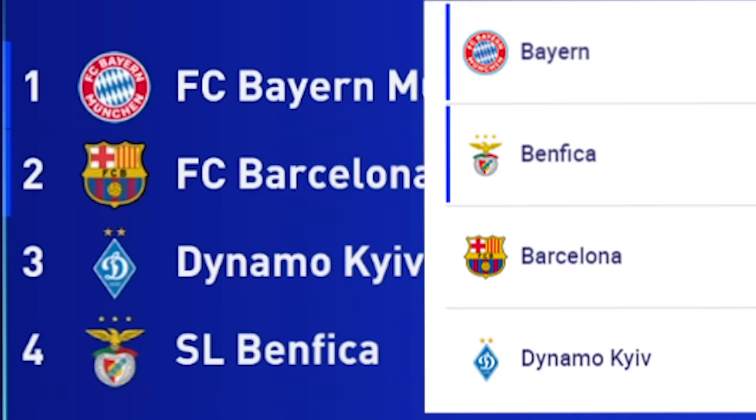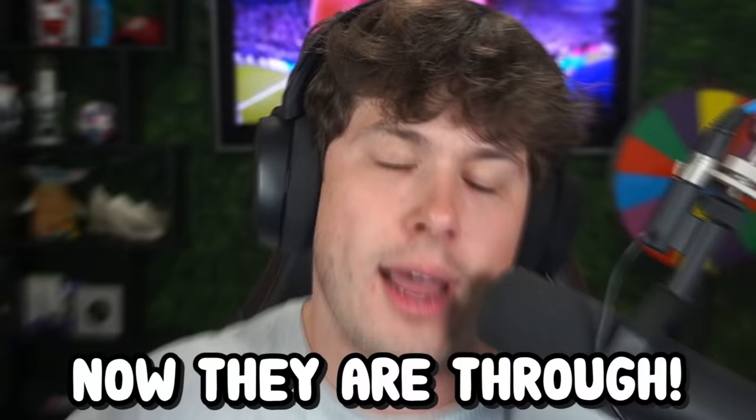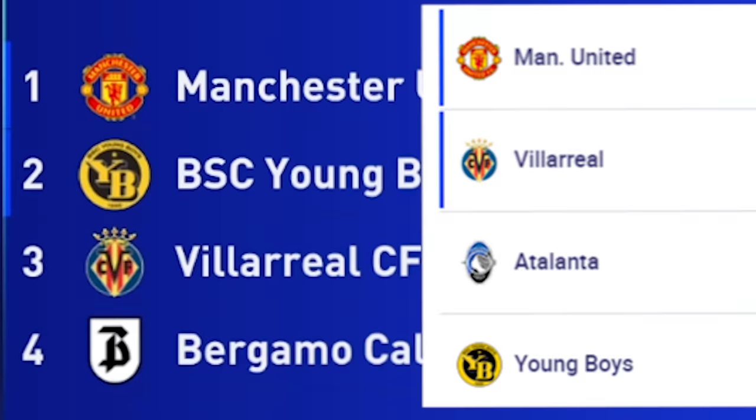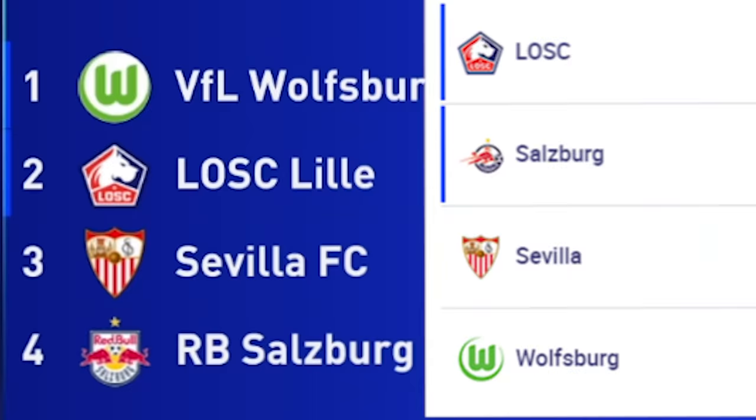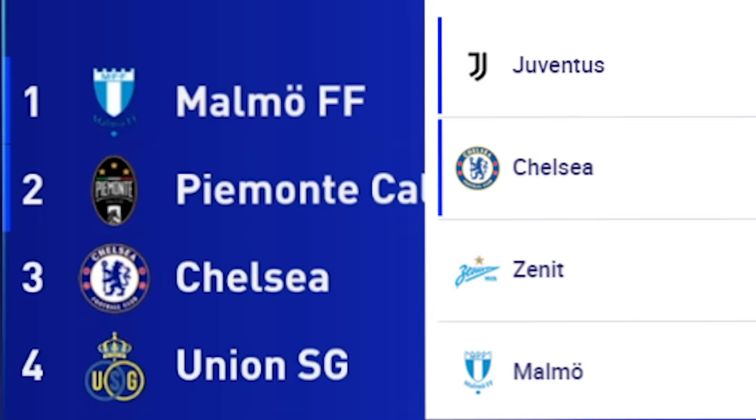Group E: Barcelona didn't make it through in real life, but they're now through in this simulation. Makes sense — they finished third in real life, meaning they got four new icons, and now they're through. Manchester United only got one icon added because they finished first in real life, and they finished first here again. Wolfsburg — another team who went from the very bottom to the very top. I should have controlled Wolfsburg — why did I forget about them?